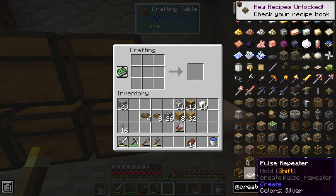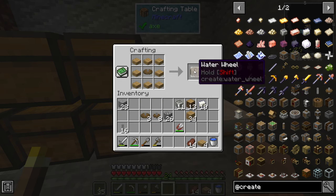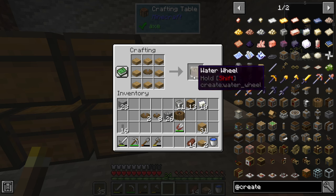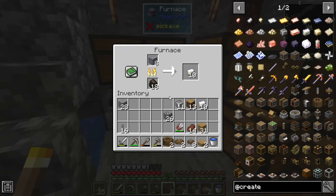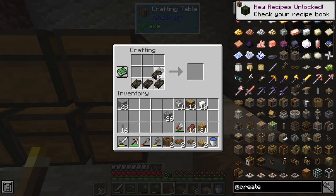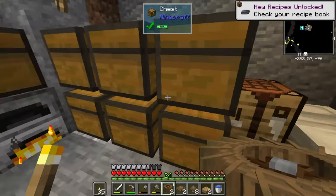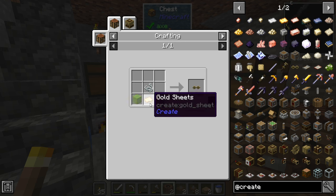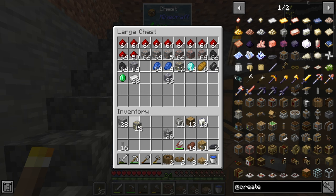Since we're doing cogwheels, let's do small ones as well — one recipe of that. Now let's go ahead and get ourselves the water wheel made. We've got two water wheels, some large cogwheels, some small cogwheels. The next thing is to grab some dried kelp and do a pattern like that to get the mechanical belt — we'll do two mechanical belts. We're also going to want the engineer's goggles and we need gold sheets for that, plus the wrench, which also needs gold sheets.